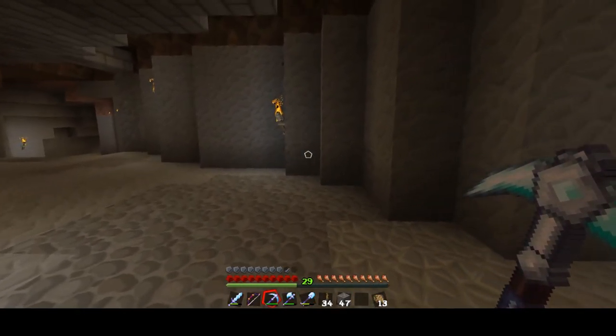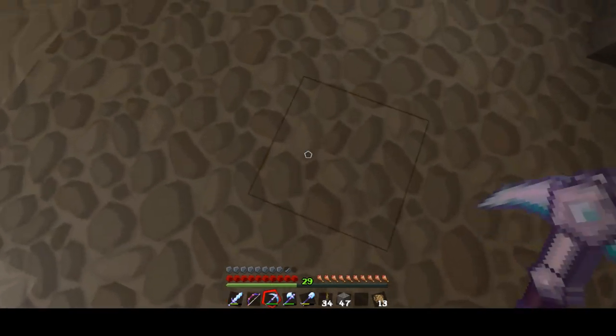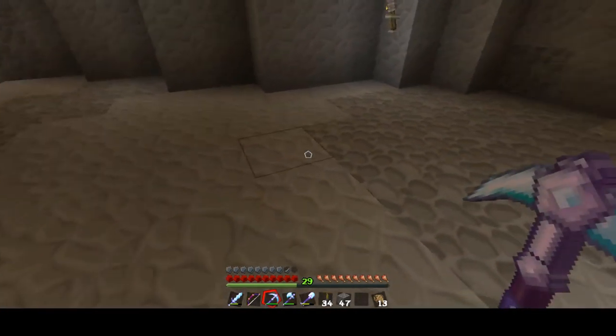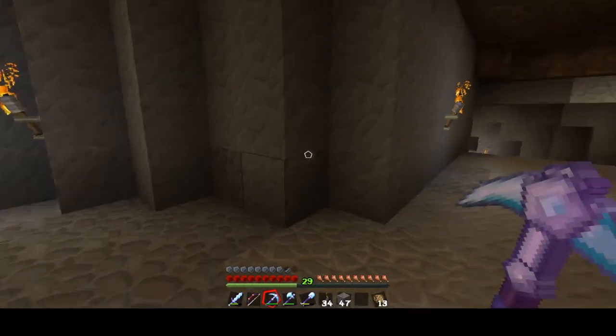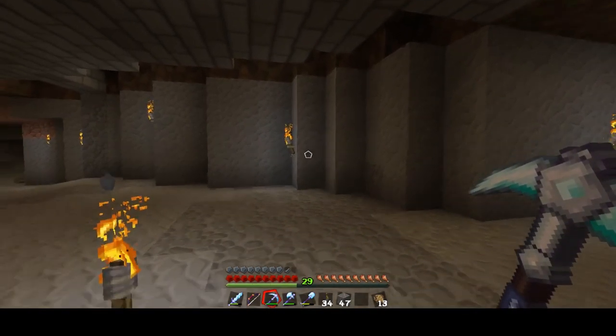The tricky thing is once I start mining these blocks right here — as you can see all these cobblestones — because right below this is the ravine. And that's exactly where I fell: I was mining a layer of cobblestone and I fell right through and plummeted to my death. So that's why I need to be careful when I build this.